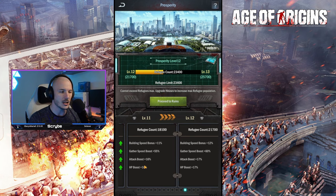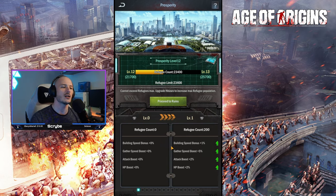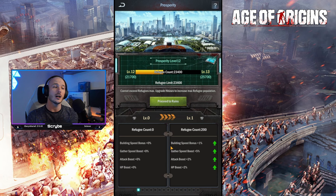In the bottom half of the screen we will have our level. If we cycle all the way back to the beginning to see what it looks like at the start and compare it to what mine is at level 12 — at level 0 you have 0 bonuses. As soon as you hit your first 200 refugees you will start to earn various bonuses: bonuses to building speed, gathering speed when you're out there gathering resources from various mines — either the elite mines in your alliance or the random mines on the world map.